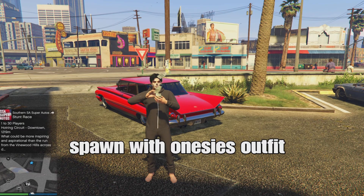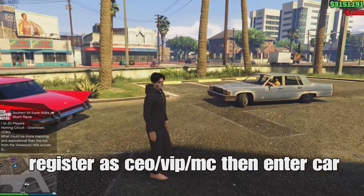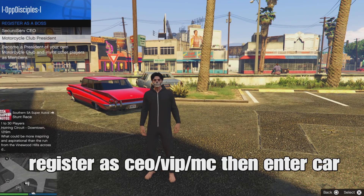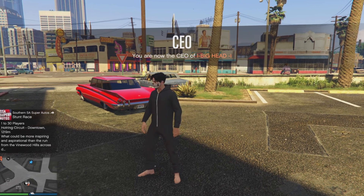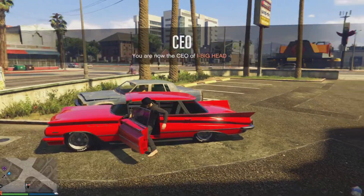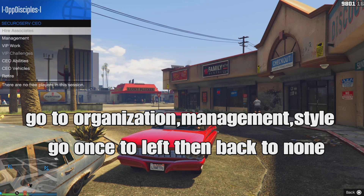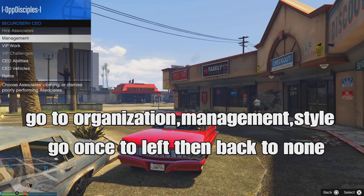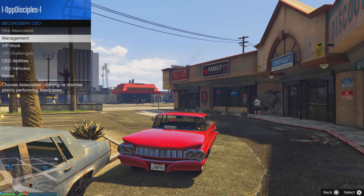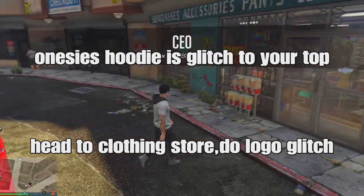Once you spawn in the lobby, you should have the onesie outfit. To fix the merge, open your interaction menu, go down to register as a boss, and register as a CEO via POMC. From there, enter your vehicle. From your vehicle, open your interaction menu, go to your organization, choose the first option, go to management, then style, go once to the left, then back to none, and back out.